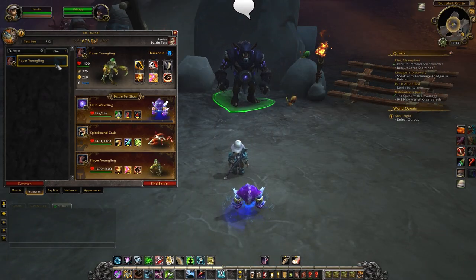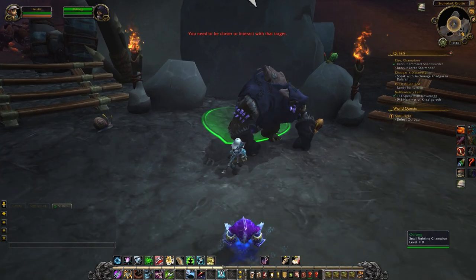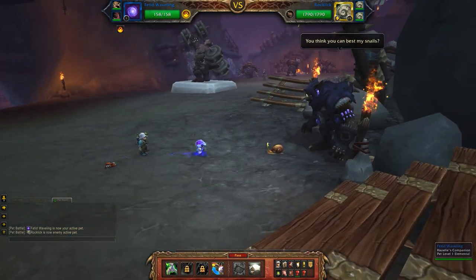Alright, so you don't have to pick up the quest. As soon as you approach Oddrog you're going to have the snail fight in your world quest log. Make sure that you have your leveling pet in your first slot and your Safari Hat on and we can go ahead and get this started up. So go ahead and use any move — doesn't really matter, the most useful one you have on your bar.